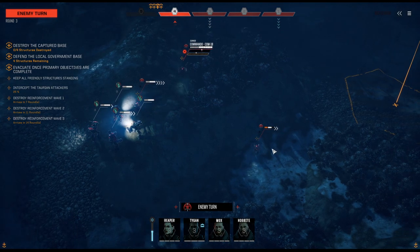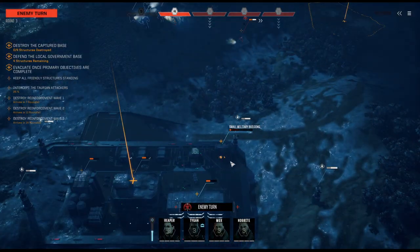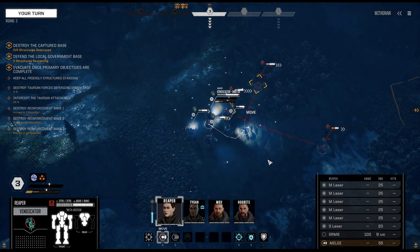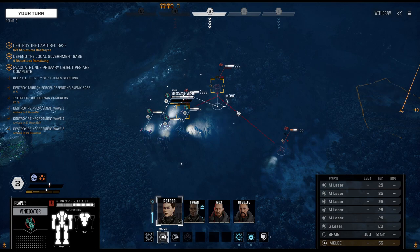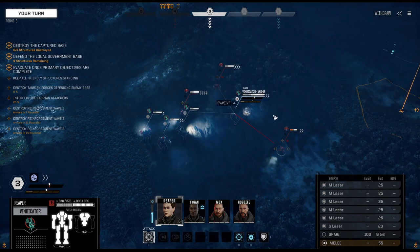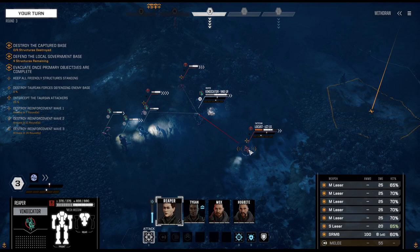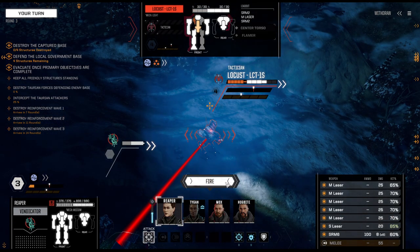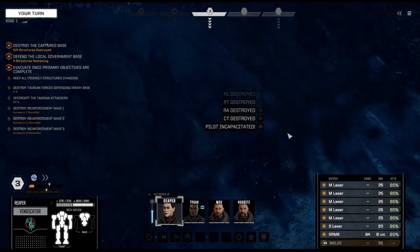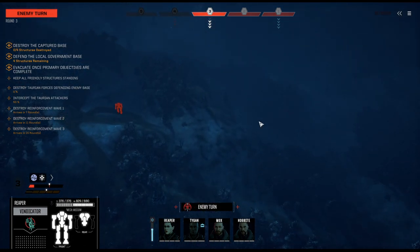Taking minimal damage. Commando actually might punch a bigger hole. And that's where the first pack of reinforcements is showing up. Vindicator moves over — let's just use the 70% chance shot; we don't need a precise shot yet. That should be plenty to kill the Locust. That guy is taken out. Vindicator takes just a tiny bit of damage.